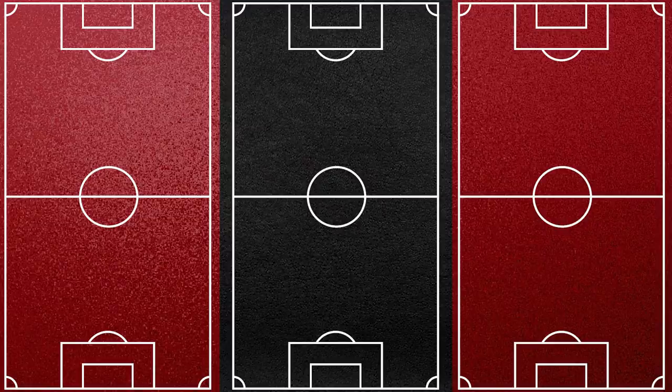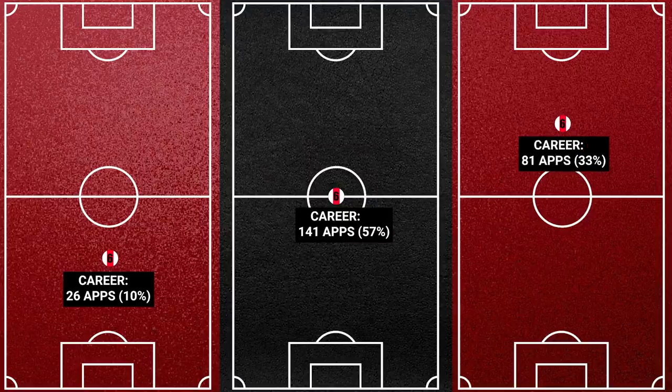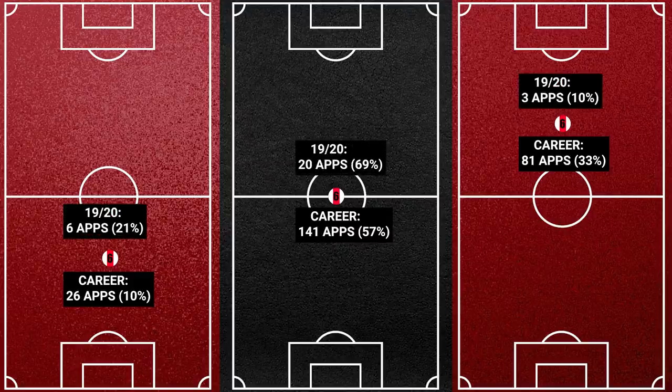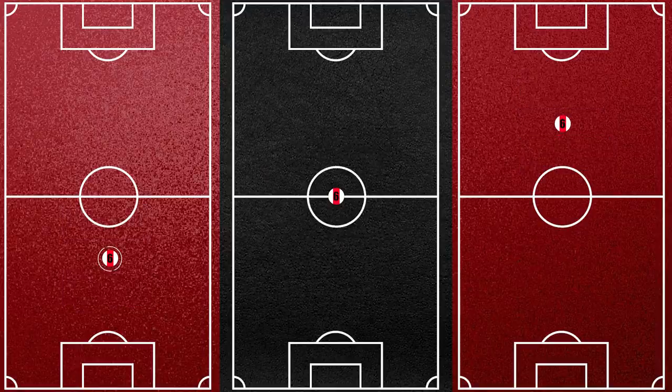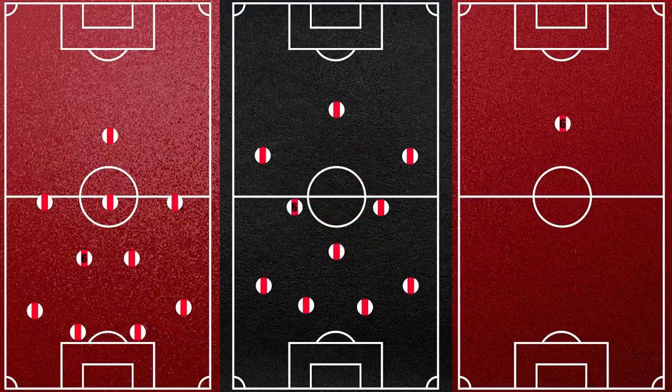Since the start of his career, van de Beek has played in three positions primarily: defensive midfield, making 26 appearances there; central midfield, making 141 appearances; and finally attacking midfield, making 81 appearances. In the 2019-20 season, most of his time was spent at central midfield with 20 appearances, compared to 6 at defensive midfield and 3 at attacking midfield. It's important to note that he barely plays as the sole defensive midfielder, usually in the double pivot as part of a 4-2-3-1, and when in central midfield it's usually on the left of a midfield three.